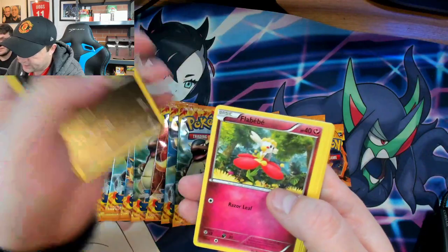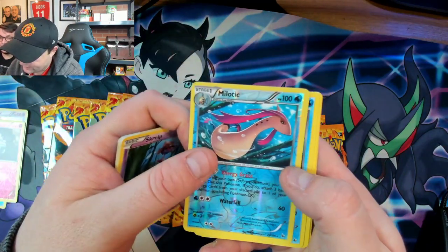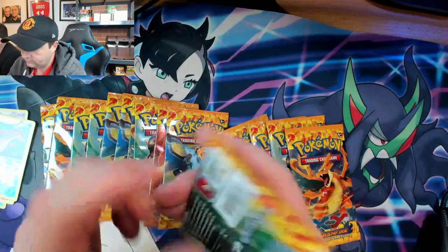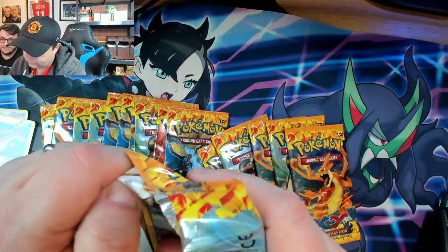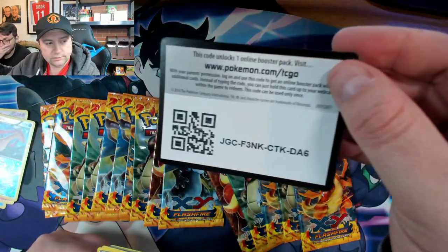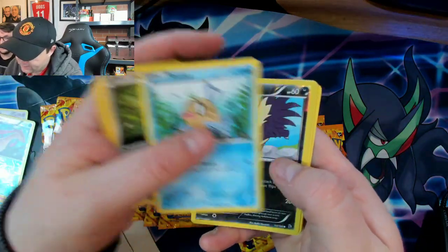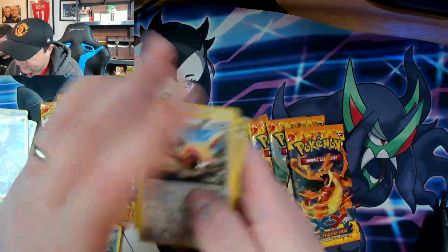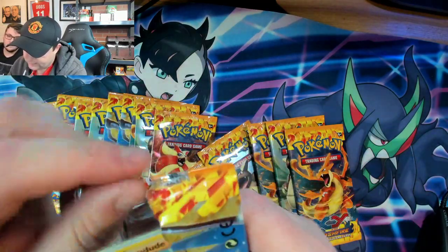Let's just rip from the back. Stunky, Flabébé — ooh la la — Scraggy, Skrelp, a reverse Miltank, a non-hollow Qwilfish, Rapidash, Sliggoo, and a Metapod. It's the full art Zard we're after, that's the dream. Concentrate, Helioptile, Flabébé, Pidgeon, a Foebus — that's a nice reverse — Stunky. Still no holos, Sea Leo, Magnetic Storm, and Torchic. Can we get our first hollow please? Would be lovely.